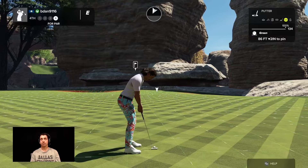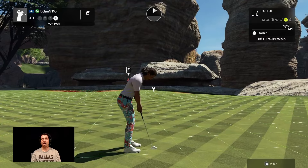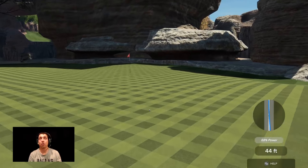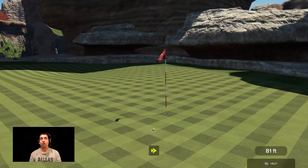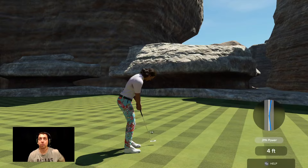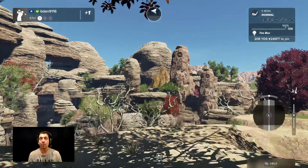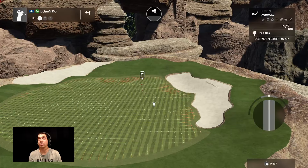See if we can two-putt this. Just make our bogey and get the hell out of here. I love the look of the greens — color-wise they look really nice. I don't know if some people might think they're too bright or whatever, but I think they fit the course really well. I like how the greens are big. Tee to green is incredibly difficult, but at least you give us big greens. At the very least, you do.